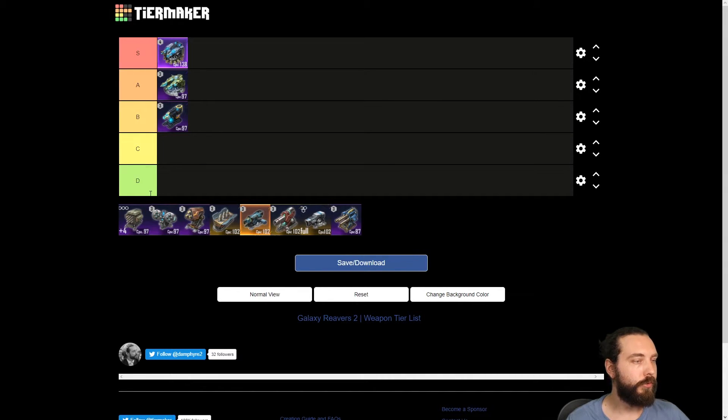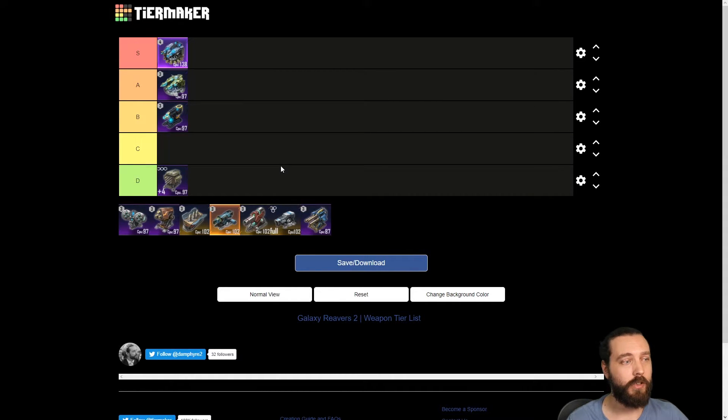Moving on to missiles, which are for the most part terrible. Cluster missiles are D-tier — pretty much all missiles are going to be in this tier. The way missiles work is they shoot toward the enemy but can be shot down on the way. If you have a snaking cannon for example, it can take out almost all your missiles, and it'll still hit you as well — it doesn't affect the cannon's projectile, just the missiles, reducing their damage even further.